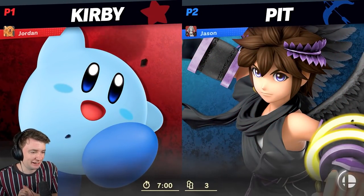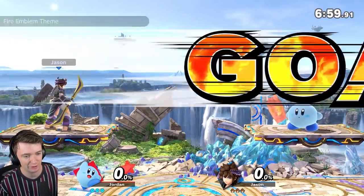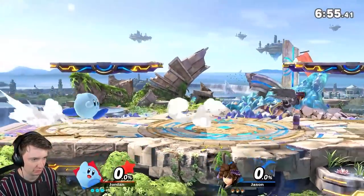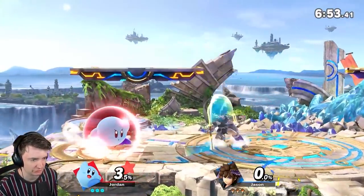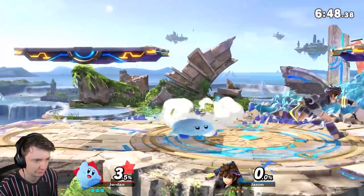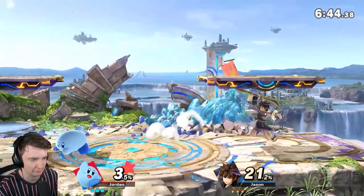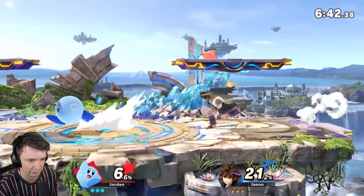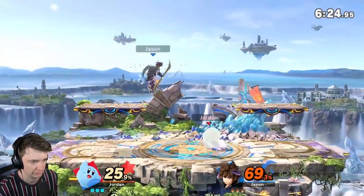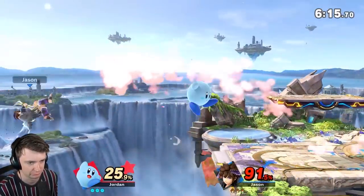We're up against a Pit — this is going to be a great character to try and land some down airs on. I haven't been going off stage much yet. This guy looks a bit better — he's got better spacing. He's not always just dashing in; he's got the run-ins, the run-outs. I did a bit of an overshoot to catch him dashing back because he has this pattern of running in and then running away. He's jumping out of disadvantage rather than air dodging. He'll probably keep doing that because Pit has like 100 jumps.